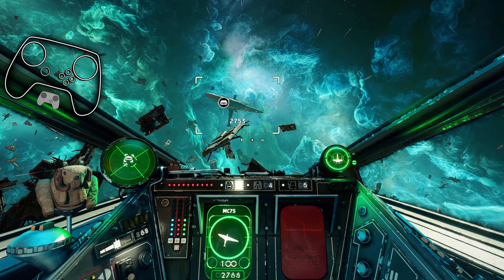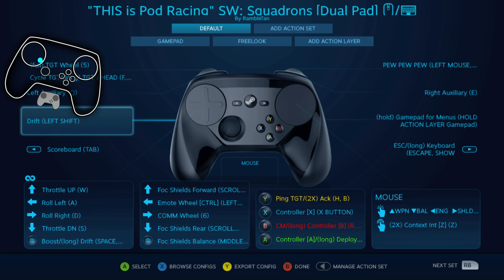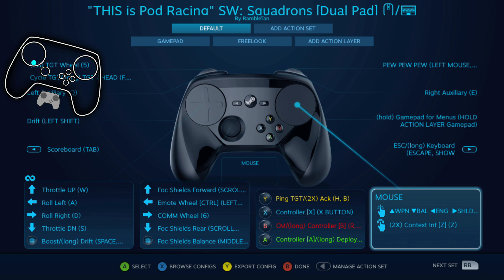Left pad is just the basic throttle up and down with roll. I put keyboard on a long press. Double-tap on the right pad is contextual interaction Z, which I haven't actually come across yet — I haven't finished the story — but I wanted to put it there just in case. I also don't have push-to-talk anywhere — that's just a preference thing; I haven't really heard anybody talking playing multiplayer.